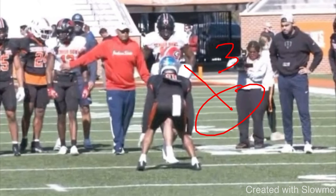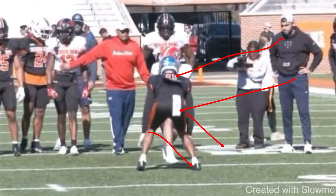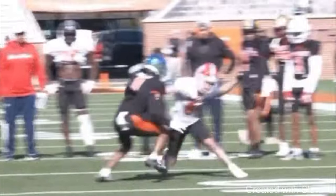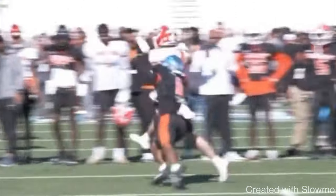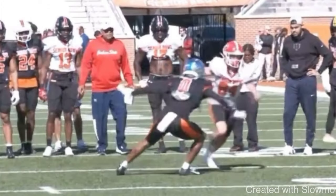A diamond release is where you take three hard steps at the DB's outside shoulder and outside hip. The goal is to get him to open up the gate and think we're running a fade. This example shows a wide receiver trying to do that, but it ultimately doesn't work. He does the right release — one, two, three — but this DB stays patient and is able to lock it up. Why? Because this wide receiver didn't sell vertical with his strides.